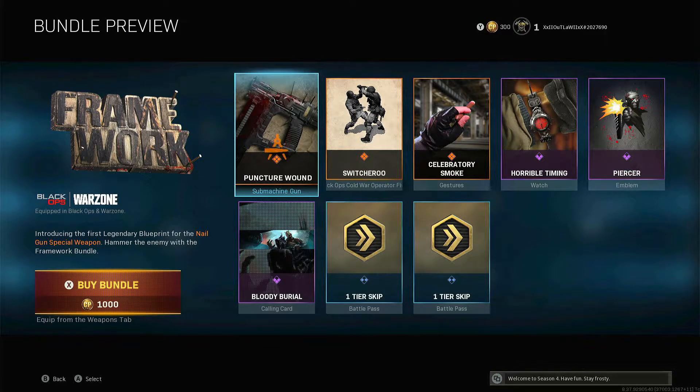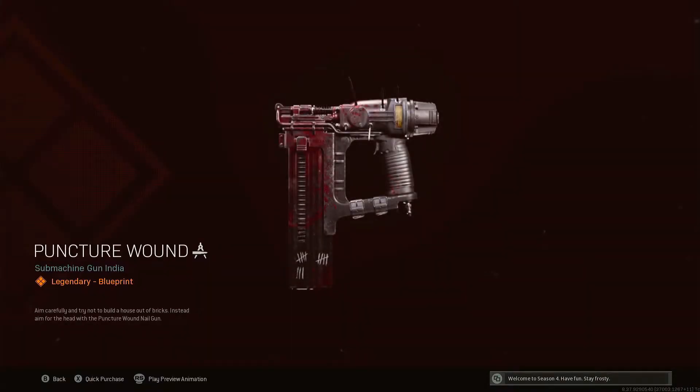In this one we're going to take a look at the Framework bundle, which includes the first legendary blueprint for the Nail Gun. It's 1,000 COD points, which ain't too bad. It's called the Puncture Wound submachine gun India legendary blueprint.